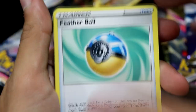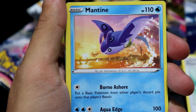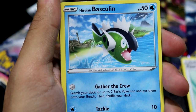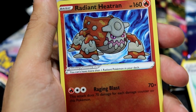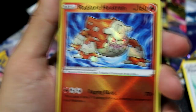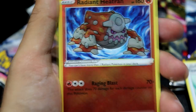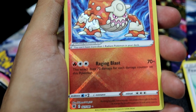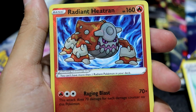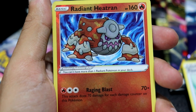Get your memberships while they're hot, boys. We've got a Feather Ball, Poudon, an Energy, Heracross, Ursaring, Mantine, Scyther, Hishian Basculin — and then: wait, what? Another Radiant Pokemon? Radiant Heatran! You can get more than one in a box? I don't think I've seen that before. Okay, this is a pretty disgusting box, this is pretty damn good.